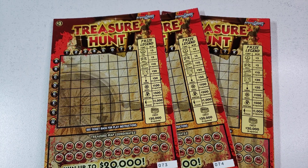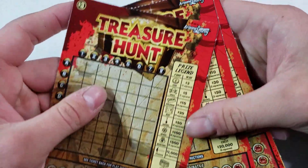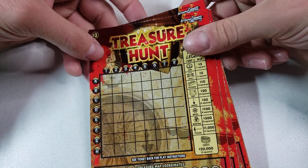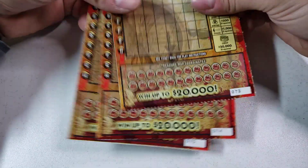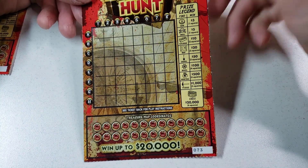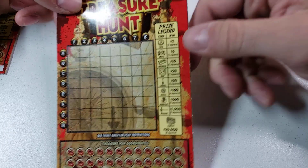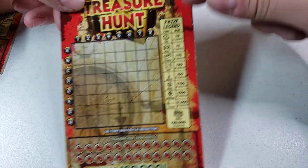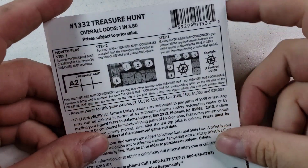Hey guys and gals, how you doing? You're tuned to a brand new video. Today we have three of these three-dollar treasure hunts. A lot of people have been asking why I haven't played this on camera — well, I have, just not on film. So we're gonna try three of them today: takes 73 through 75. Pretty much, you scratch off coordinates, reveal a map piece — one square, two squares, three — and there's your prize legend.